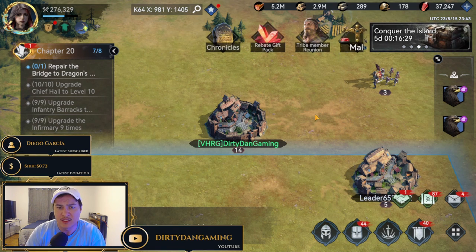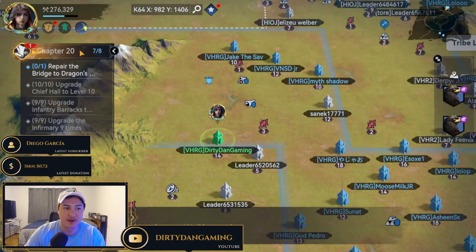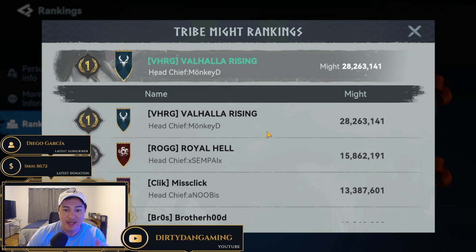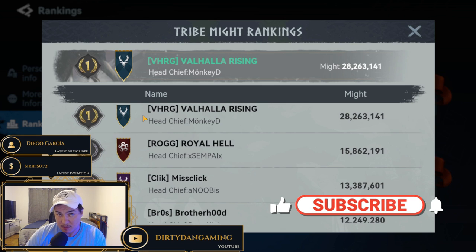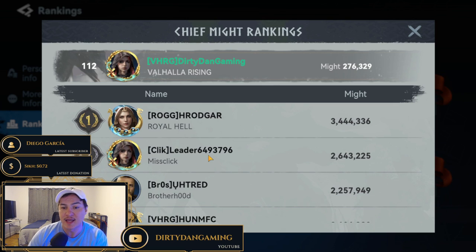Make sure you find a good alliance. Once you get to Chief Hall level eight, you'll have access to the rankings — tribe might, tribe kills, flag towers, gathering kills, chief kills, and chief might. You want to look at tribe might and find the strongest alliances, because that's where the most power is. Another thing you can do is look for where the whales are — finding a server's strongest player means their alliance is likely receiving heavy gifts.